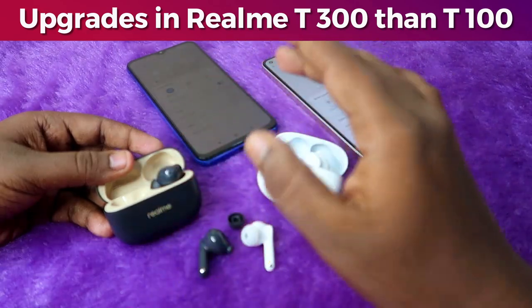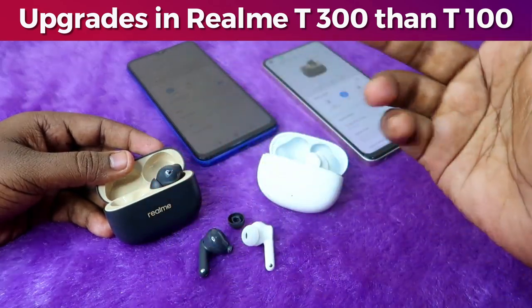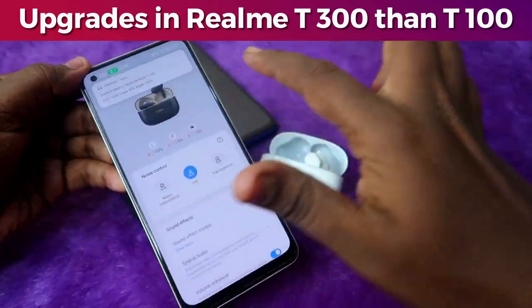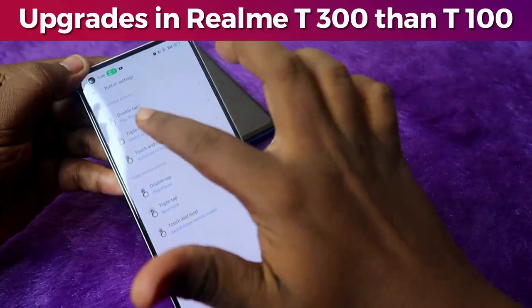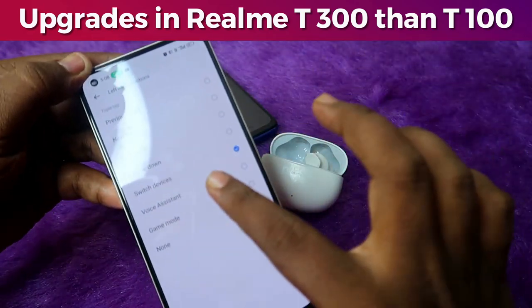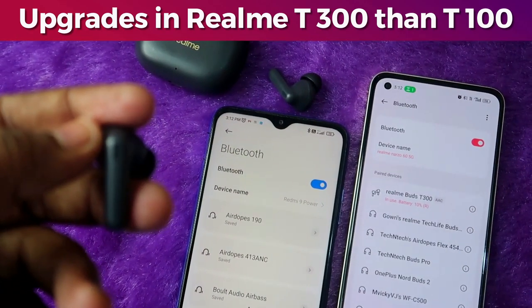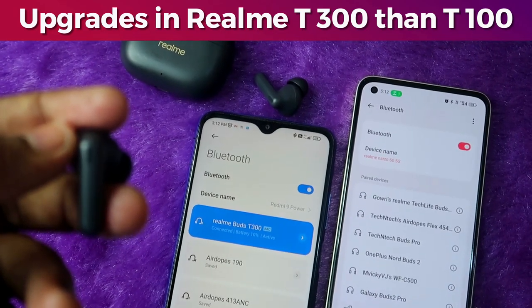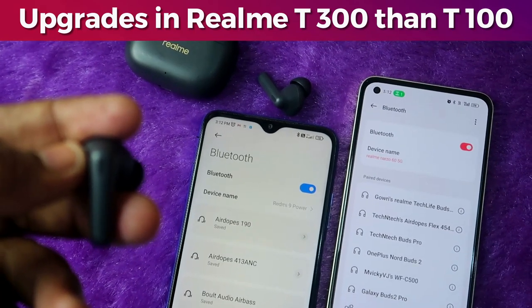The next good feature on the T300 is dual pairing, which means you can switch the connection from one device to another using a triple-tap function. If you're a T300 user, go to the Realme Link application, then button settings, then triple tap, and enable 'Switch Devices.' Whenever you triple-tap on either earbud, you can switch the connection between two devices. This feature does not exist on the Realme T100.